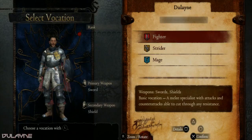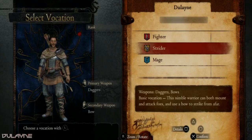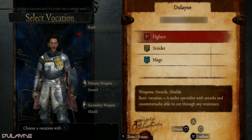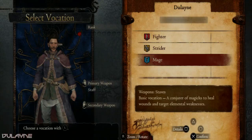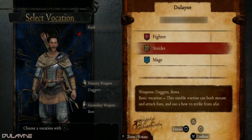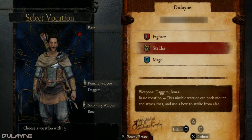Strider uses daggers and a bow — the nimble warrior can both mount and attack foes, and use a bow to strike from afar. I'm not going to do Fighter. Mage uses staves — conjurer of magics, able to heal wounds and wield elemental magic as a primary weapon. You know what, I'm going to go Strider. I enjoy the daggers and bows as secondary. I made a decision, let's use that.